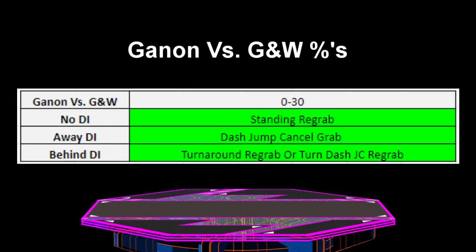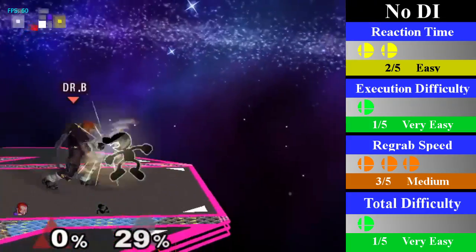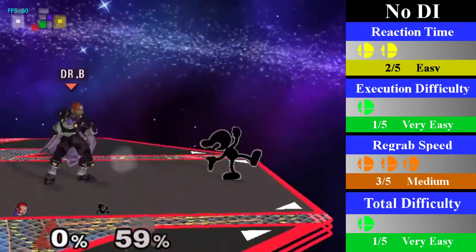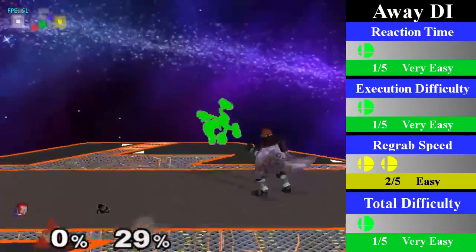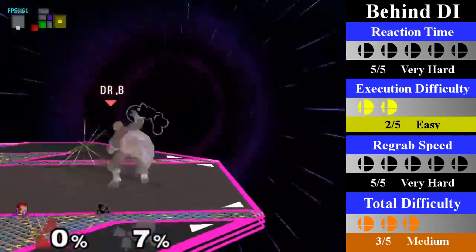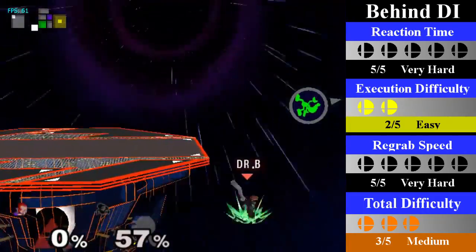Ganon also has a small chain grab on Game & Watch that lasts from 0% to 30%, and it's pretty easy to perform. For no DI, Ganon can just stand and re-grab; you can end this with a forward tilt or an up throw to juggle. For all away DI, Ganon will need a dash jump cancel re-grab, then an aerial or up throw to juggle at the end. For behind DI, Ganon can cover with a turnaround re-grab or a turnaround dash jump cancel re-grab; you can end this with a bair.